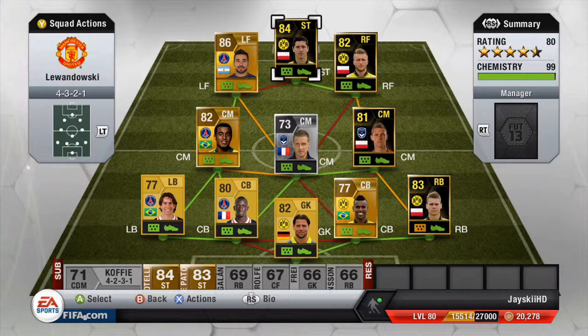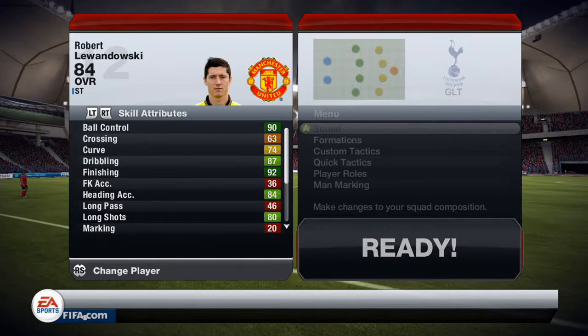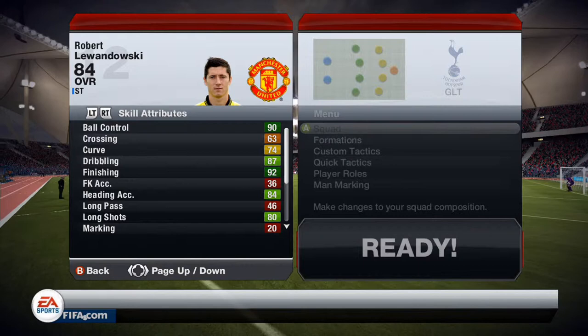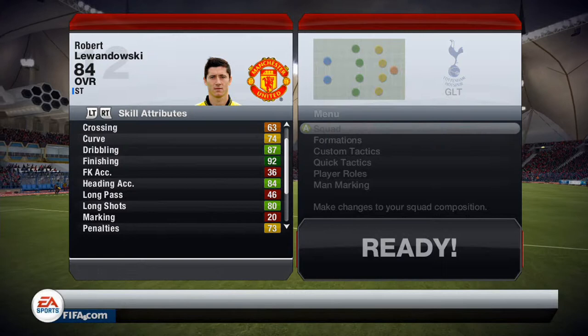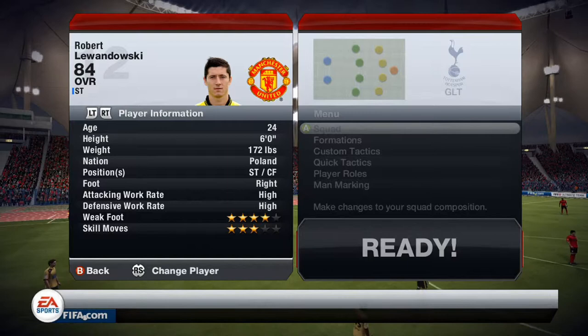That's the team, guys, and in this next part of the video I will be showing you his in-game stats. Welcome back — what you're looking at right now are the in-game stats of the in-form Robert Lewandowski. Looking at the skill attributes: he has 90 ball control which is very good, 87 dribbling which is fantastic for a six foot tall player, 92 finishing which is very good, only 36 free kick accuracy but that doesn't matter too much, 84 heading accuracy so he's pretty good in the air, long pass of 46 which is not great, 80 long shots which is pretty damn good, 84 passing, 90 shot power which is very good, and 86 volleys — those stats are pretty good.